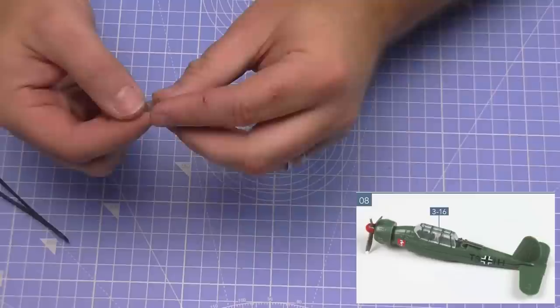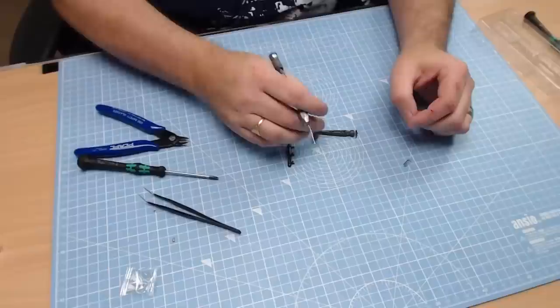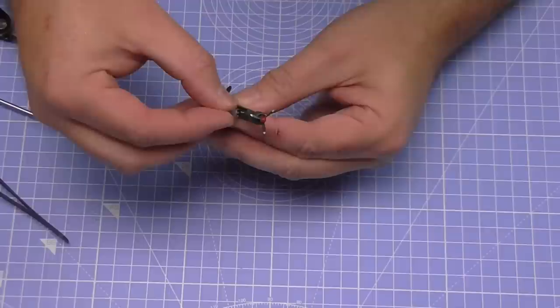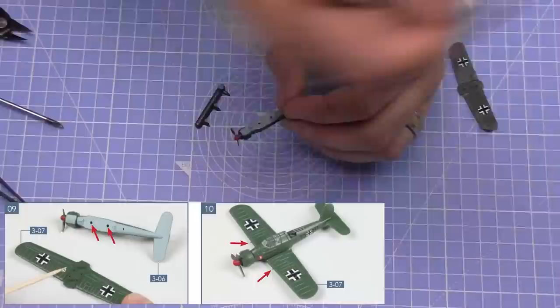We're going to put the canopy in. You can either attach it with Micro Crystal Clear, or if you're very careful and only put super glue on the lugs at the bottom, you can use super glue - which is what I'm doing. Whatever you do, don't put super glue anywhere else apart from in these lug sockets, because the window will frost up. This can only go in one way - push that in, and that looks just like that.